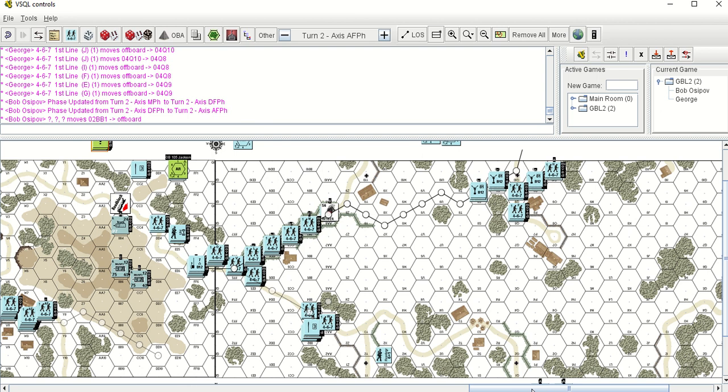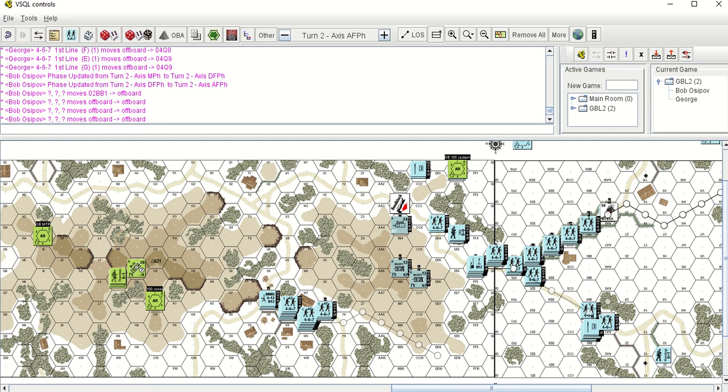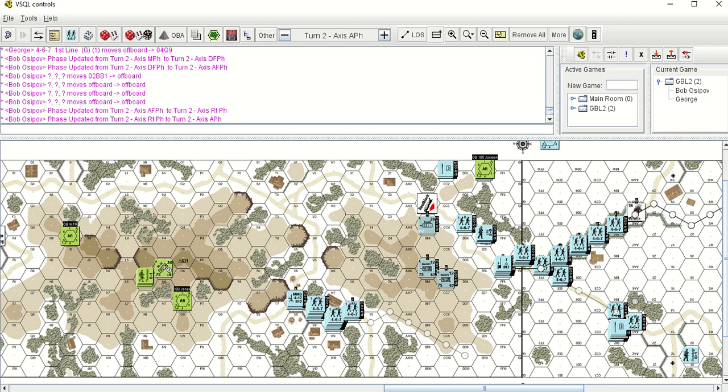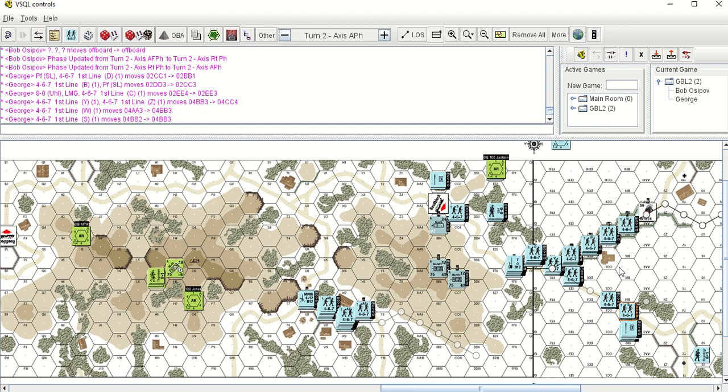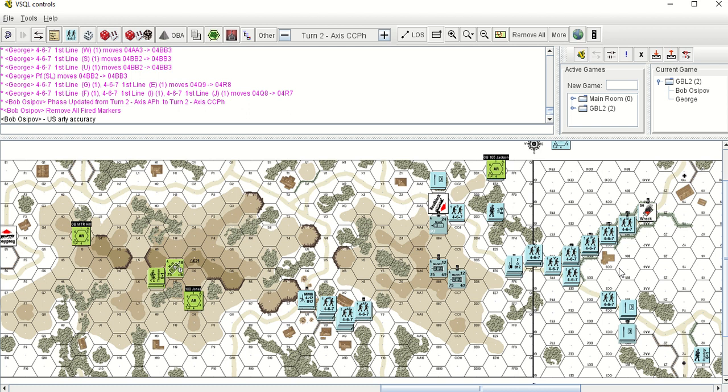Your mortars are on the board now. Phase updated to advanced phase — now we're advancing, getting into the roadblock. There's really no defense here at all because I don't have line of sight. I had one tank up front early to try and take an early shot, then bugged out because I knew anything I put out there would be facing a whole bunch of armor in his prep fire and advancing fire, and then his defensive fire would just shoot me to heck.